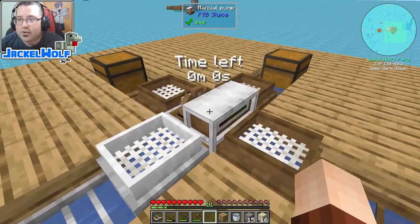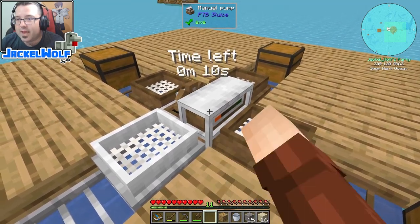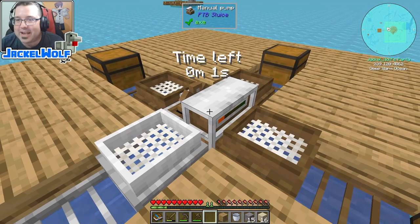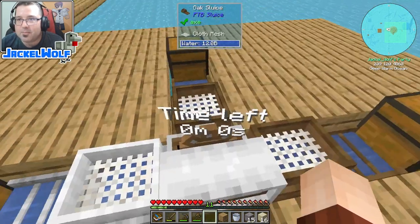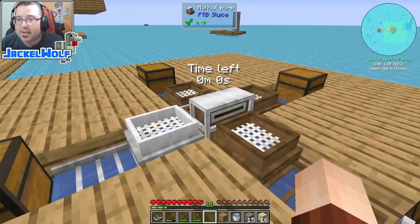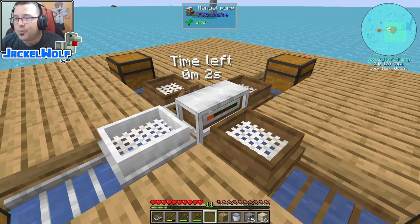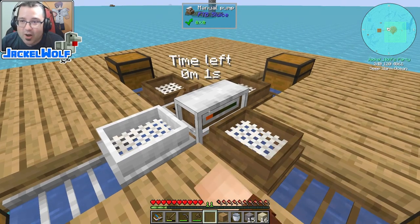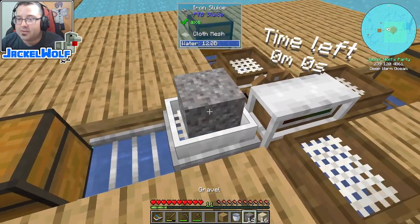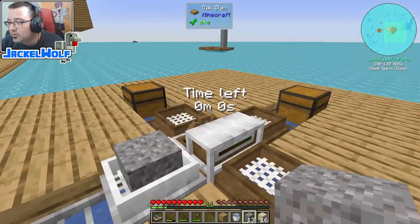I'm going to place the manual pump in the spot where the wood was. Watch that timer — it's not filling up quite as quick. Something I didn't realize when testing: it actually fills up the wooden sluices as well, which works really well. Once you hit a certain point though, it's almost impossible to get past that four-second mark, which isn't the end of the world. This gives us pretty much automatic sluicing — we can just sit here and feed in gravel, sand, or whatever we're sluicing.